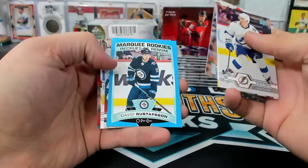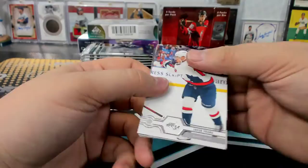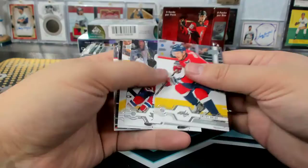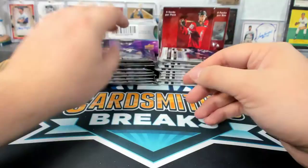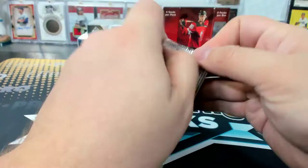Gustafson, blue marquee rookies. Corey Perry O-Pee-Chee — yeah, he's playing forward, kind of a wing. He seemed like he was probably tall. Jonathan Davidson Young Guns. Pasternak. Galchenyuk canvas. Taylor Hall canvas.